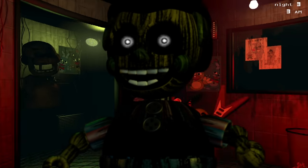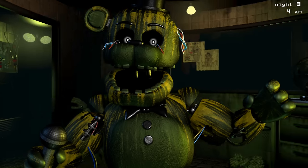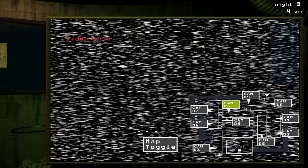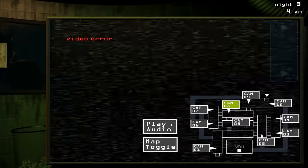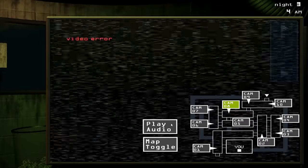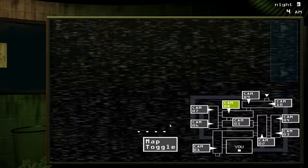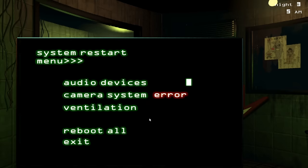Phantom Freddy is probably the biggest issue in this whole challenge, and I'll explain the main issue the next night. For now, all you need to know is that if you're not either in the cameras or on the maintenance panel for more than 2 seconds when he's across your window, he will duck down and jumpscare you, resulting in a ventilation error. Also, one of the biggest issues with Springtrap is actually the vents. Keeping track of where Springtrap is is so important, because if he enters a vent, there's no way to tell what vent he is in, and some vents allow him to instantly kill you, so keeping track of him is essential. Night 3 was pretty easy, so let's move on to Night 4.